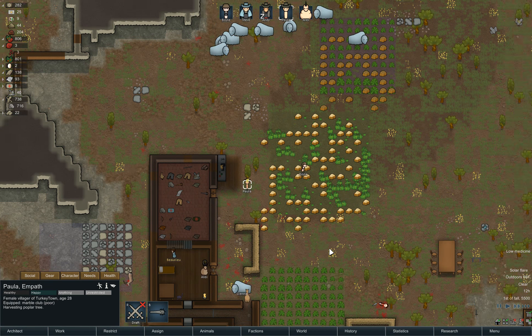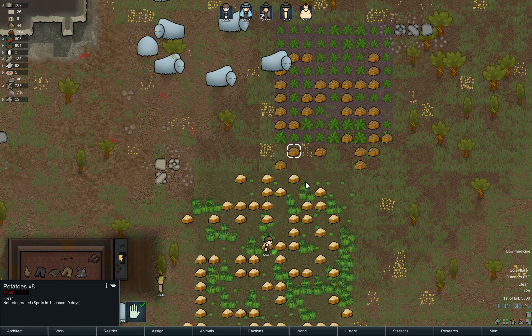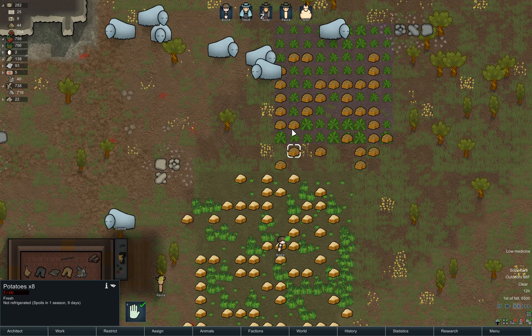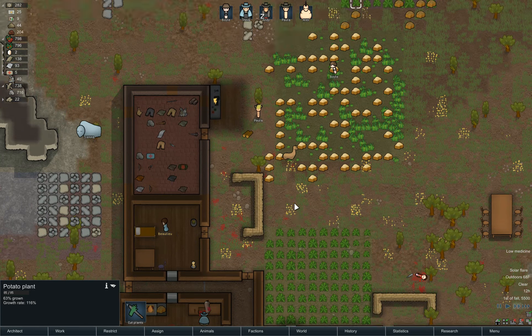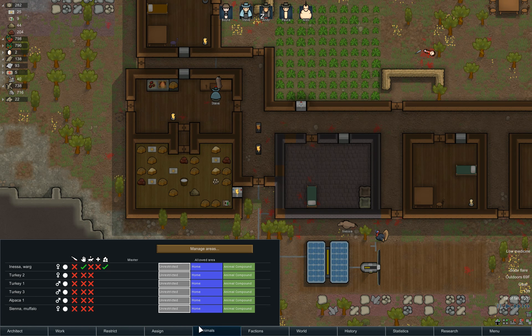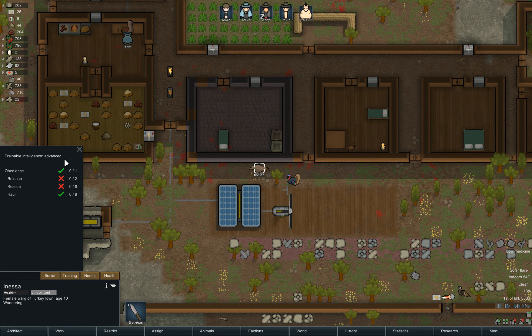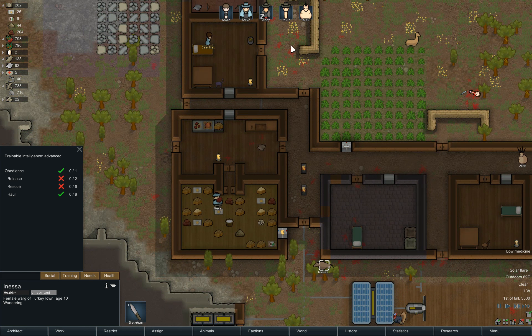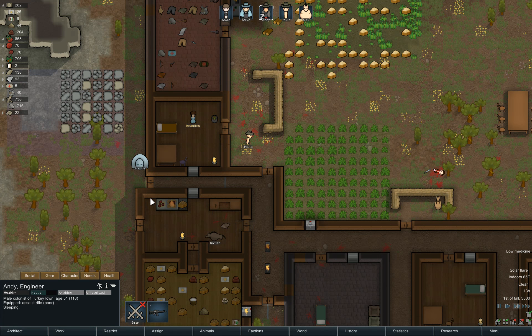So much rice just sitting out - things are deteriorating. We just don't have enough haulers. What are we having Anessa do? Yeah, she just hasn't received training. I assume Andy's actually going to be training things now.